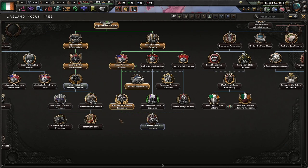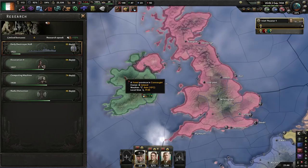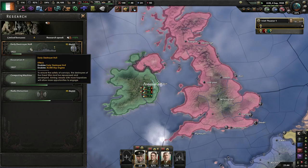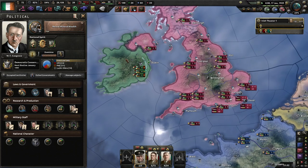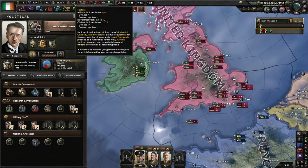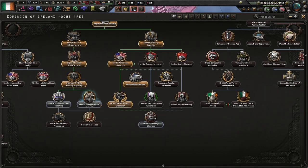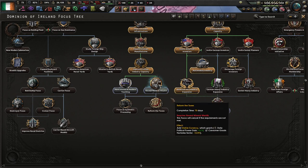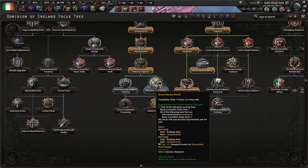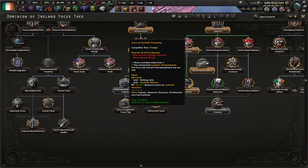After I've got that, I'll start going down here to get these focuses and then into expanding the air force support. I've also started researching early destroyers, though that might have been a mistake. Having now joined the British Commonwealth, I got a couple of extra factories — two extra civilian and one extra military, which is helpful. I'll hold off on some focuses for the time being and go through here because these have absolutely no downside. Then I can go into Reform Taxes which gets me extra political power, then New Schools and Teaching, and then Food Processing.